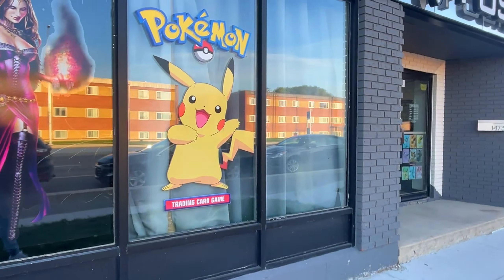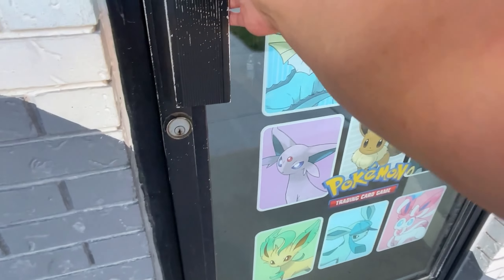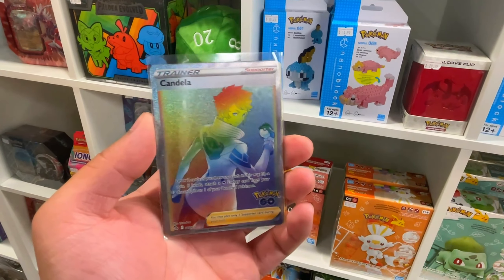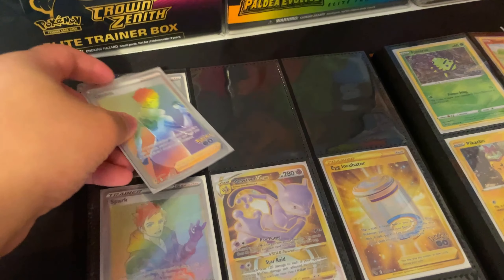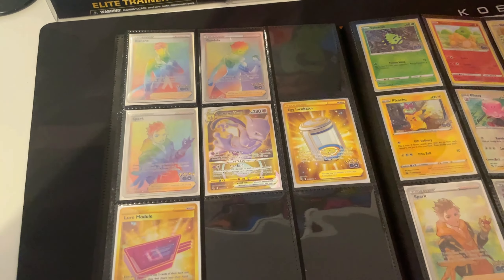Three days later - we're right outside Fusion Gaming because I saw online that they have one secret rare rainbow Candela full art trainer in stock. Let's go ahead and pick that up to add to the binder. That's a wrap on today's opening - I hope you guys enjoyed! If you did, hit the subscribe button. I appreciate all of your support - consider watching one of these two videos and I'll see you guys in the next video. Peace!